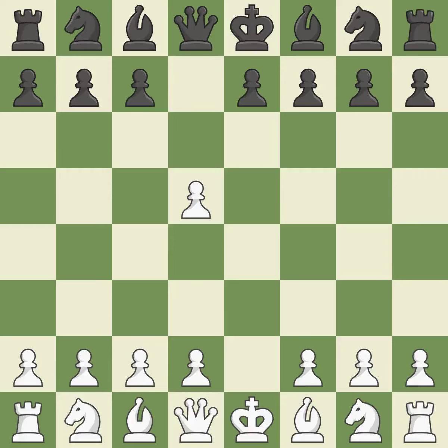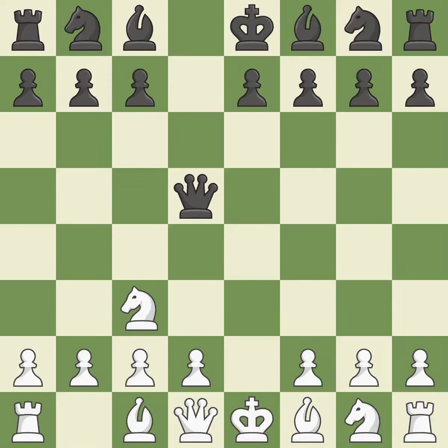If black captures on d5 with the queen, white will gleefully use Nc3 to assault the queen. Qxd5 moves the queen to the center, where it has influence over many crucial squares, and recaptures the d5 pawn. Nc3 develops the knight toward the center and immediately attacks the queen; this knight move also starts the fight for the e4 square. Qa5 removes the attacked queen from the center; after white moves their d pawn to d4 or d3, the knight on c3 will be pinned.